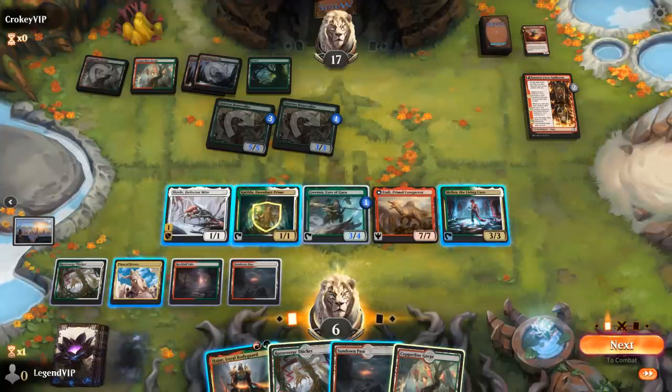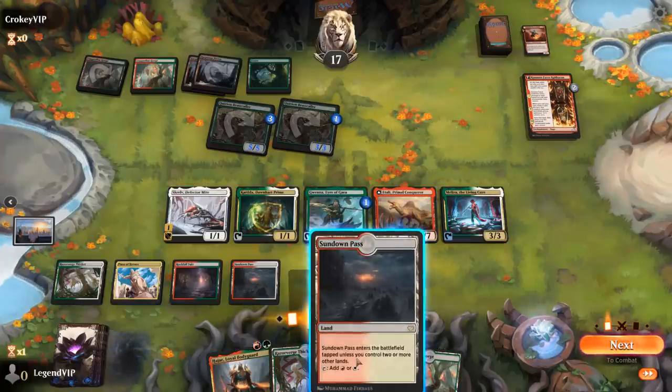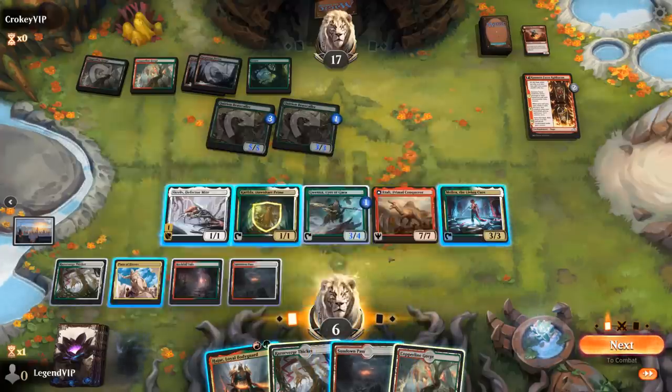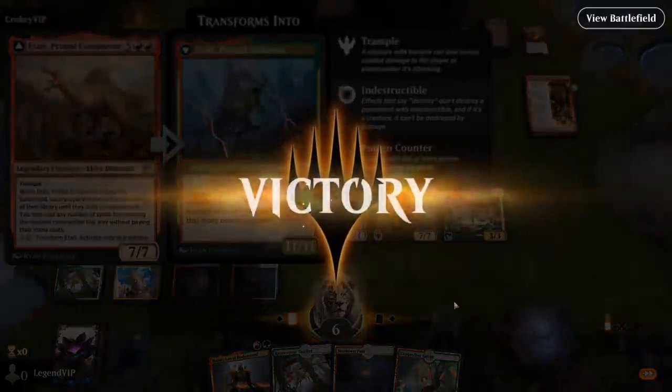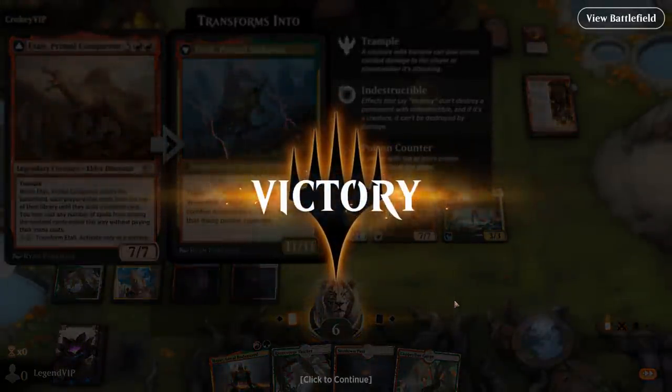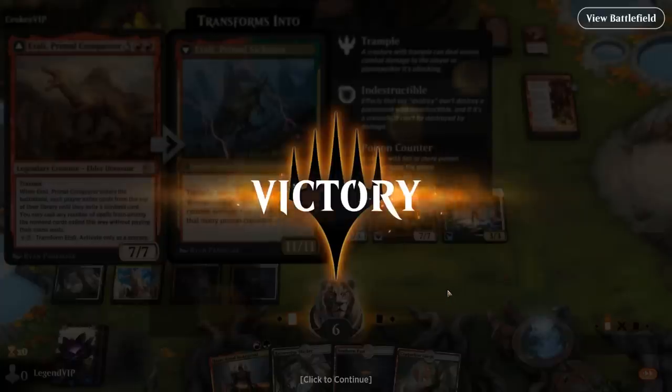We count our mana — four, five, six, seven, eight, nine. If we play this untapped, we should be able to transform Itali, and that should be 11 poison damage coming across. Sweet, on to the next one.